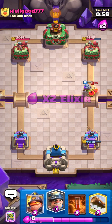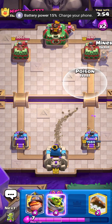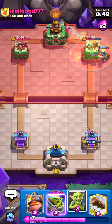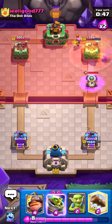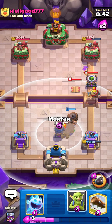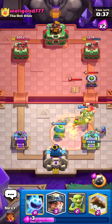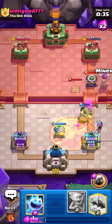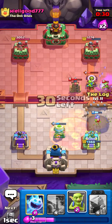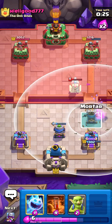Hopefully the Musketeer gets one hit. Now he decides to defend — that kind of sucks. Going in for Poison as well — we don't actually hit his Firecracker, which I really wanted. Going Mighty Miner and then maybe the Evolved Mortar. I need to concentrate on defense — going Miner on the right side of his Mortar just to snipe it.